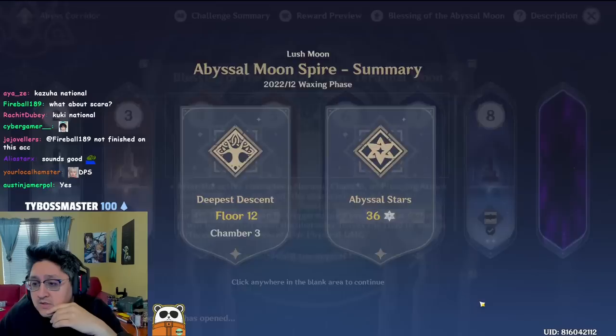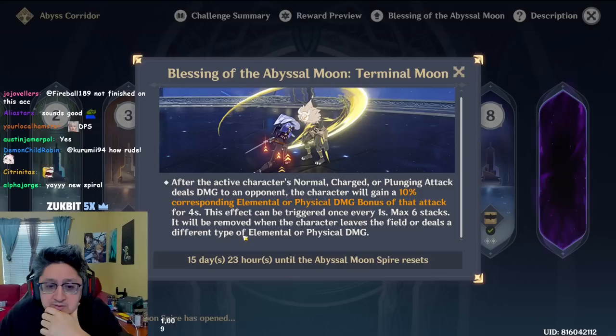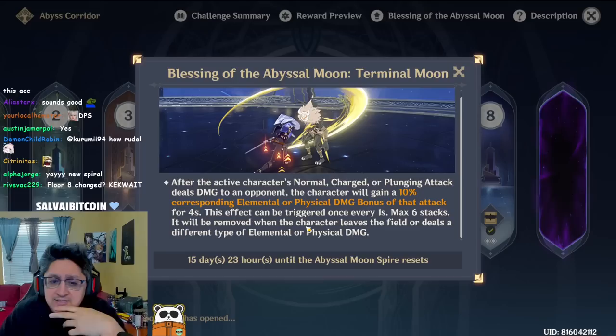Alright, let's check out the floors for the brand new spiral. The first blessing is: normal charge plunge attack deals damage to opponents, increasing 10% elemental or physical bonus to the attack, triggered once every one second. The effect is removed when the character leaves the field or deals a different type of elemental or physical damage. So technically if you plunge on Kazuha, since you're doing two different types of elemental damage, that's not going to work out super great for him.